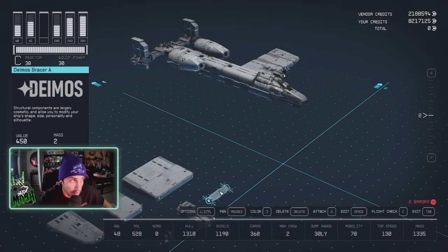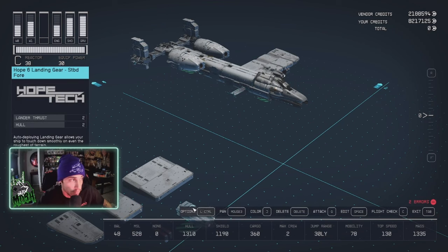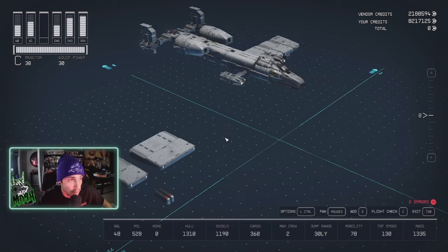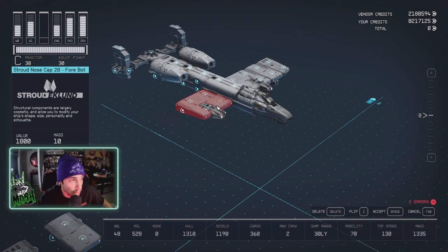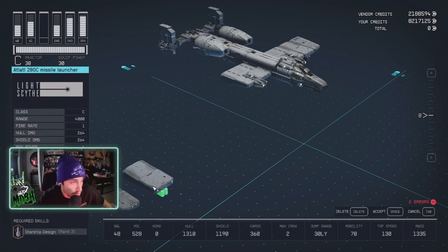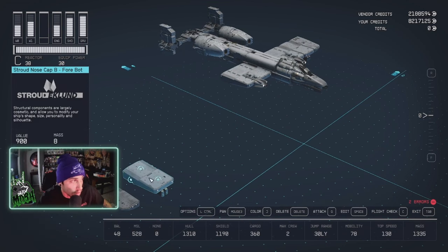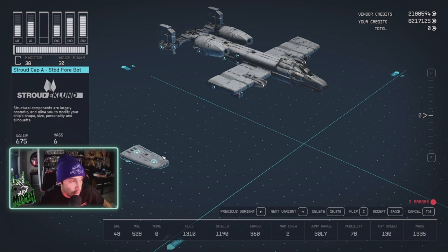For the other wing: Diimos Bracer A on the front doorway, followed by the Hope Tech Hope 6 landing gear, then the double-wide nose cap — flip, flip, Tab. Connect the missiles to the front of the single nose cap, bring it over, and cap it off with the Nose Cap A.